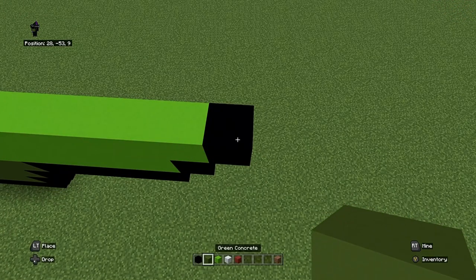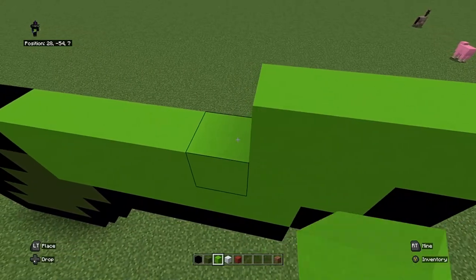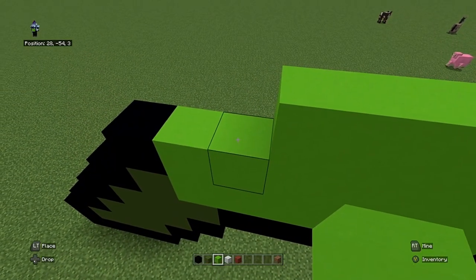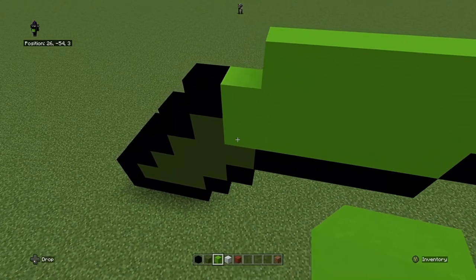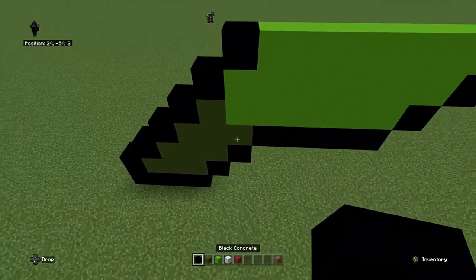And go back to lime green. And then you're going to go ahead and place seven lime green concrete, with a black concrete. And then go back to the end we started on.